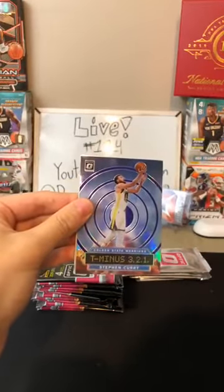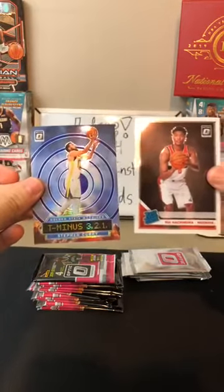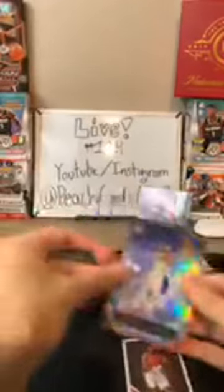There's a purple Steph Curry — oh, that's nice — for the Warriors. And there's a Rui behind that. The Rui! For the Wizards. There you go. We've been hitting Ruis left and right the last couple days.